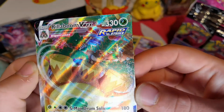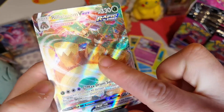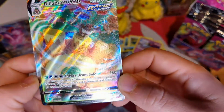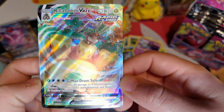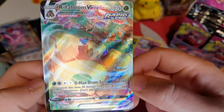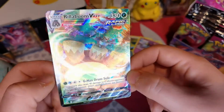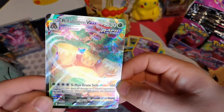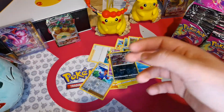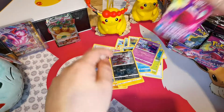Look at it - you've got the little mouth and the massive drums, and the big drum there. So yeah, there we go - second booster pack done. Come on Genesect!